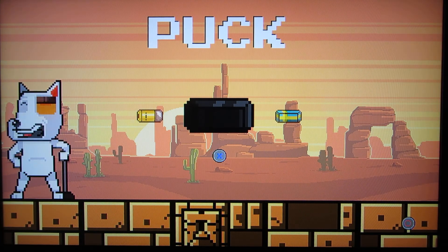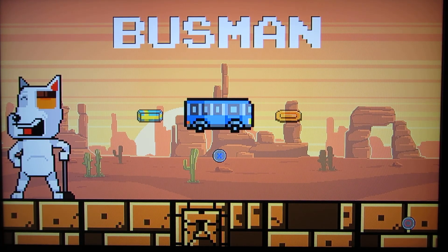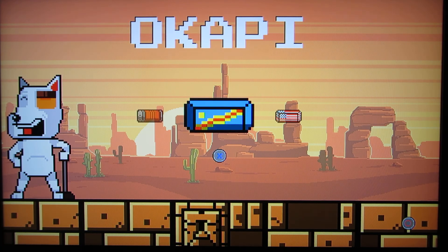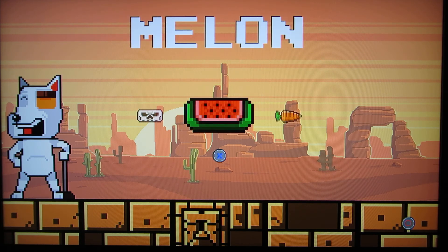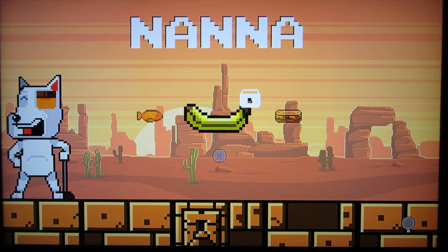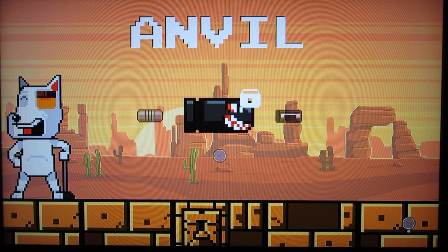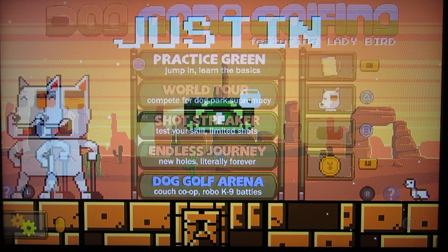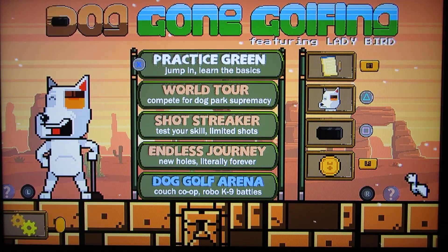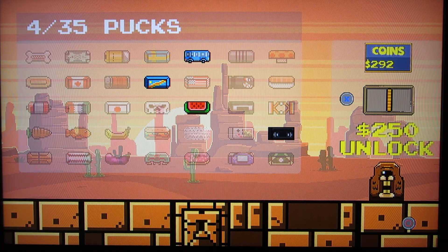You start off with a puck instead of a golf ball, and you can buy different shaped pucks. You get money when you play. Each puck costs — they were at 125 coins, but they've gone up, so it's 250 now. They're unlocked randomly.